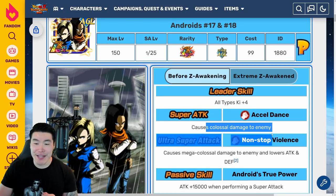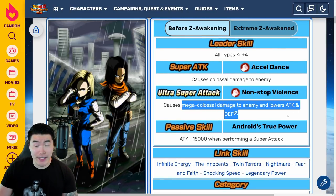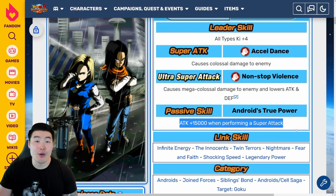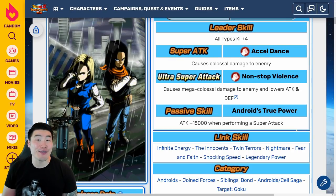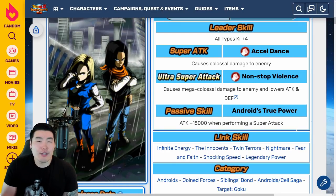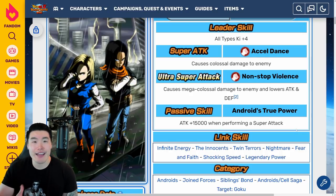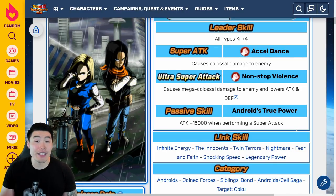Their 12 KI super attack causes Colossal Damage, and 18 KI super attack causes Mega Colossal Damage and lowers attack and defense. The passive is attack plus 15,000 when performing a super attack, and of course no defense. Like I said, they were pretty awful without the Extreme Z Awakening — they were unusable. You could use them for a token event, but anything harder than that, like super battle road or legendary Goku event, they were definitely unusable.